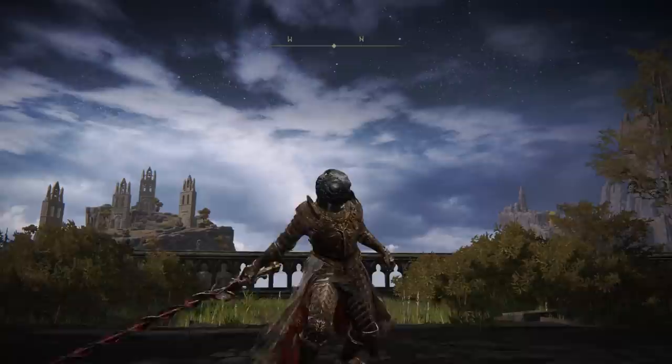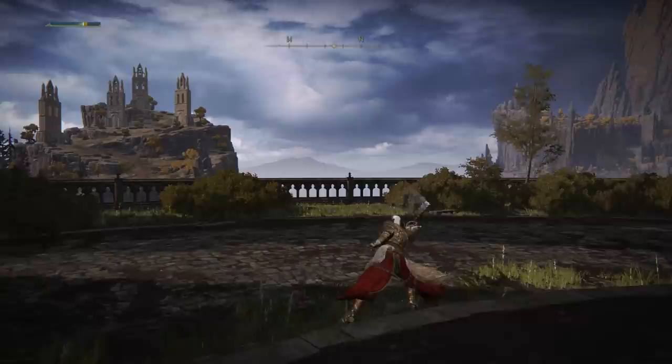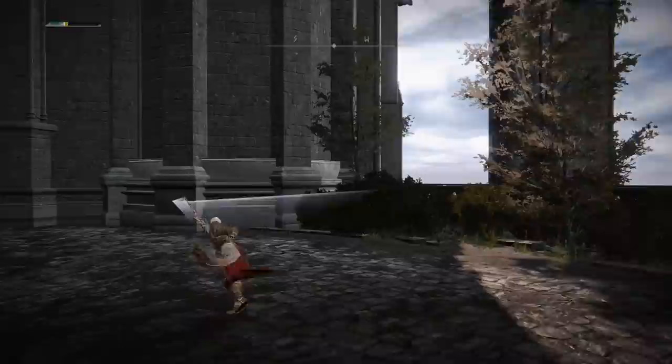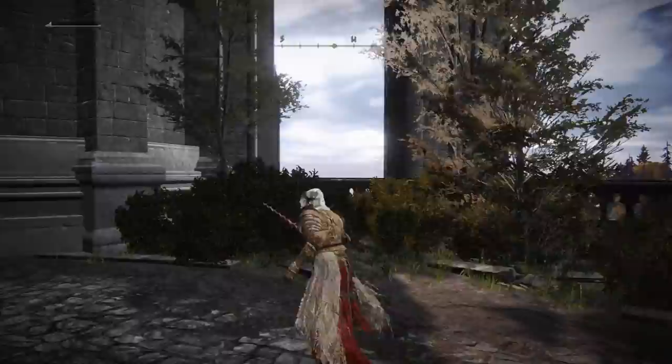First up we have the Bloody Hellas. This heavy thrusting sword is either a corkscrew spiral rapier or a miniature jousting lance, but either way it's goddamn cool. Its Ash of War, Dynas Finessed, makes your character do a backward evade from your directional input. You can then walk away, combo into another evade by pressing the button again, or do a special combo by pressing the strong attack button up to two times. You can stop this combo in the middle, even with another evade, by using the Ash of War again. It's a really cool playstyle.